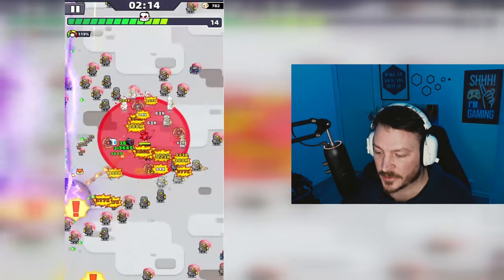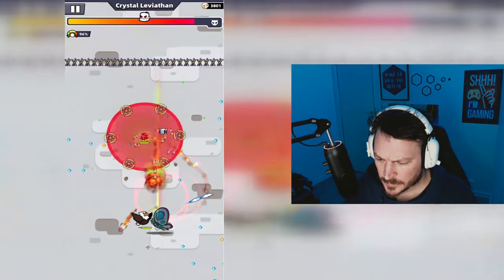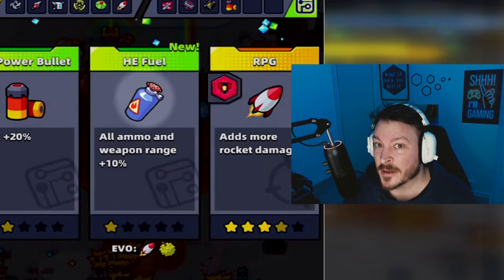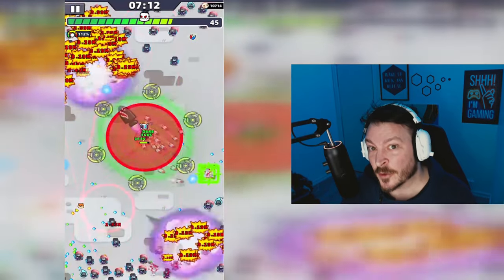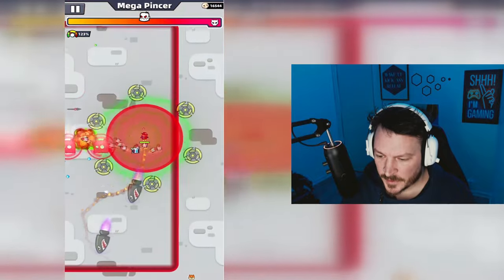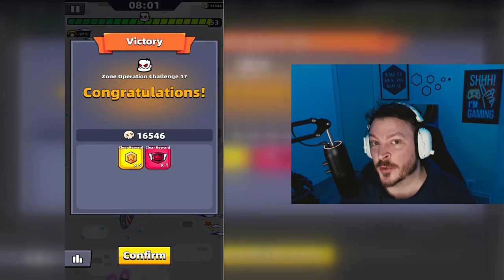The lazy trick I showed you on challenge 16 works even better on open maps. As soon as you get the chance, pick up biofuel — this will increase the range and size of all your weapon skills. The weapon skill that will help you the most on this challenge is the guardian; the guardian will push the mobs back and they'll have a harder time reaching the red circle. We faced mega pincer and ocean lord, and that's how to clear zone operation challenge 17.